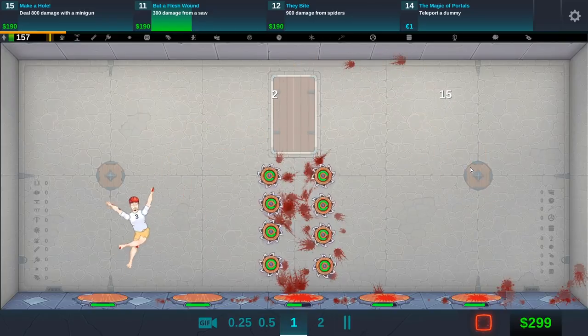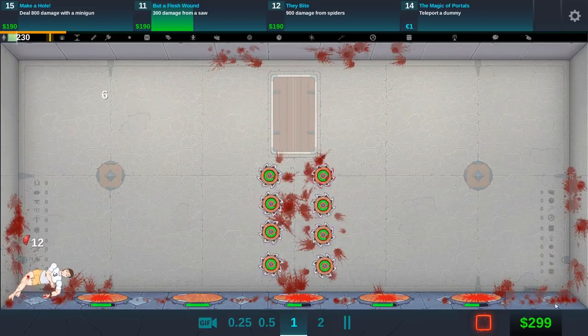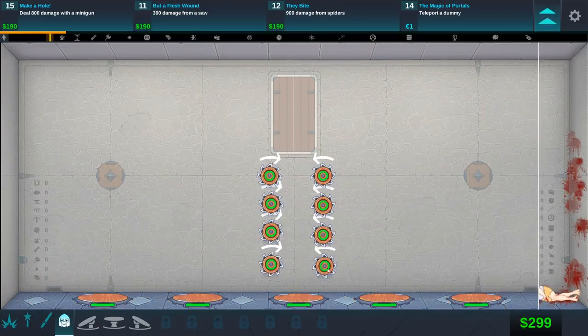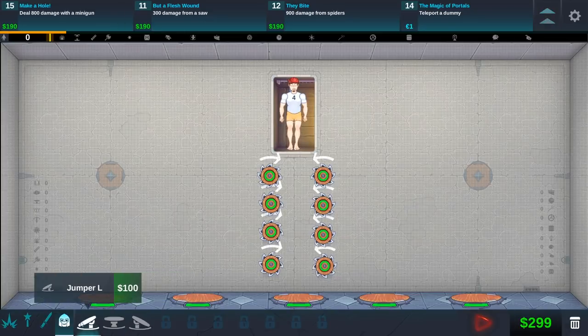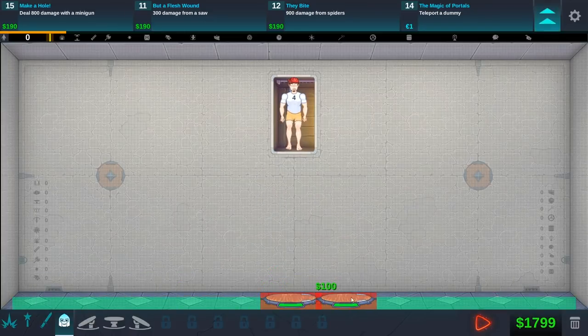It's clearly not a crash test dummy - that is clearly... I can see what's gonna happen here. I think the same design as we had last time is probably better. So let's clear all this, put a bunch of jump pads right here - that way it just keeps on bouncing to the same side of the room, right? We're gonna get boring with this stuff here.